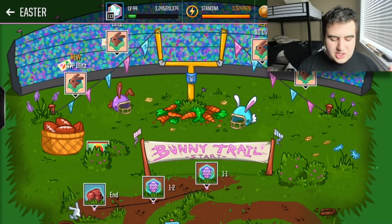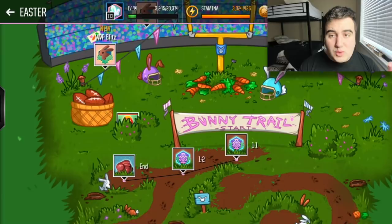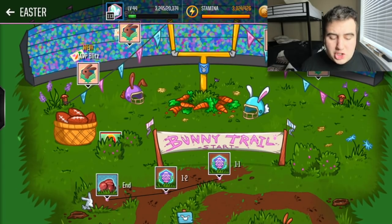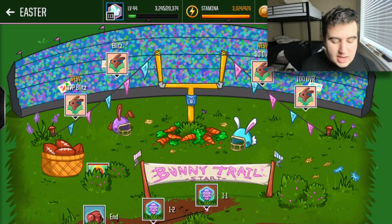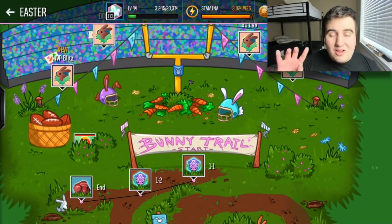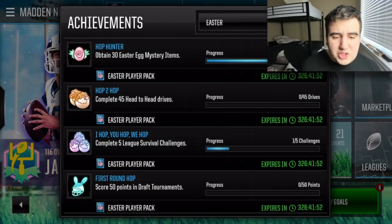The huge priority is completing the bunny trail every single day — it fully resets, as you can see, in 14 hours. Also, if you have extra stamina, make sure to complete every live event once to get the first-win bonus. And if you have extra time and stamina, search the map for hidden eggs for a potential crystal egg and bonus bunnies.